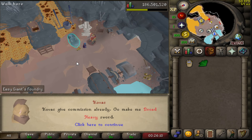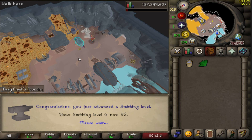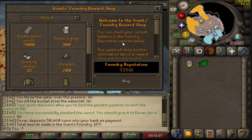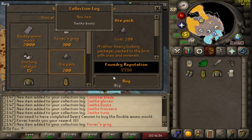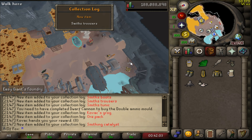This is sword number 100. I completely forgot I was going to get the level up, but here we go — 92 smithing, halfway to 99. 93 smithing. This is actually the sword right after getting 93 smithing. Wait — is that the right amount of points to finish Giant's Foundry? I need 22,515 and I have 22,516. So now it's time to get a ton of collection log slots. Oh, why? I haven't completed the Dwarf Cannon quest to complete this log. I actually could have completed the whole log in one go, but I don't have Dwarf Cannon quest completed.